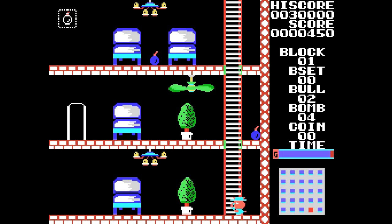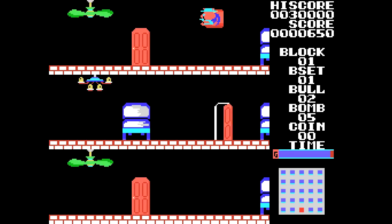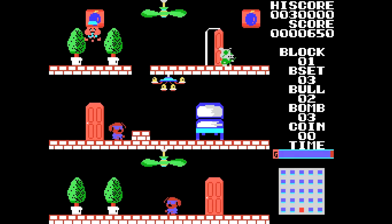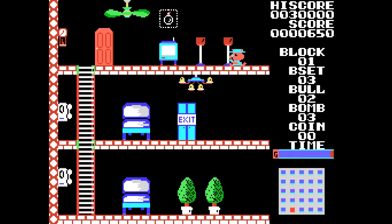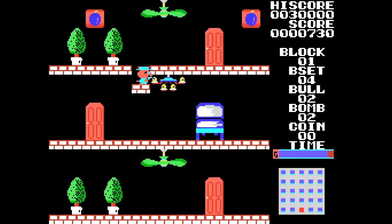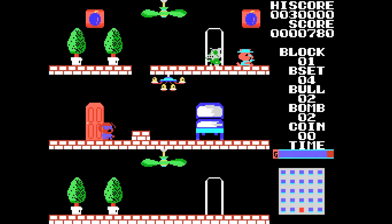Our objective is to plant a series of bombs in the predetermined places. For that we have to pick up the bombs first and then place them in the correct spots. There are three here. There will be 10 per screen across each of the five different screens — the five buildings we will tackle.